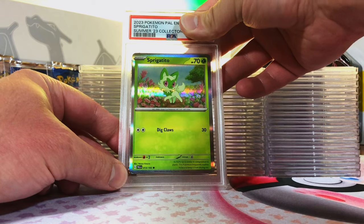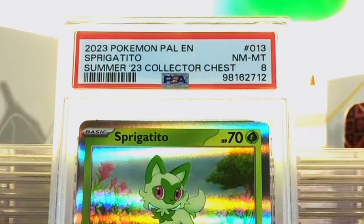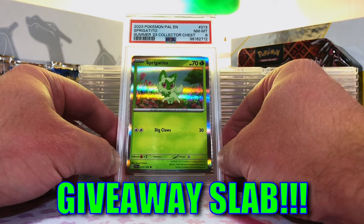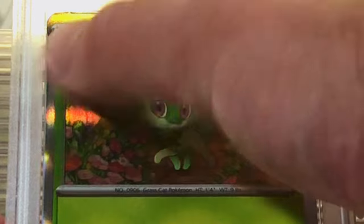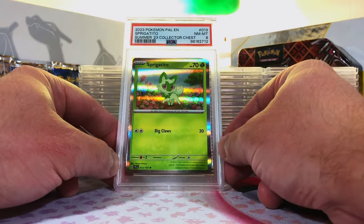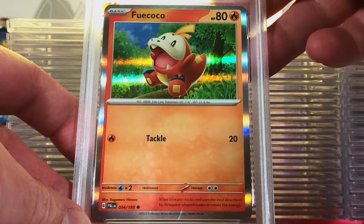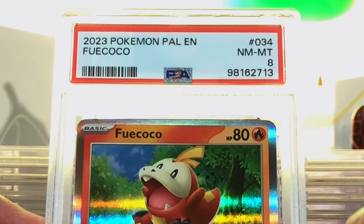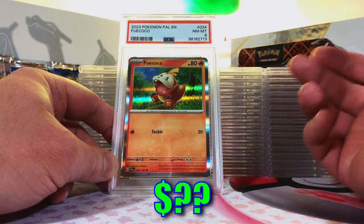Sprigatito Hollow Promo — I'm going to guess a 9. Near Mint 8. No problem. Love those Hollow Promos. This is not the one with the shiny border, but hey, still love them. Fuecoco Hollow Promo — I'm going to guess a 6. Near Mint 8. I'll take that. I like Fuecoco.